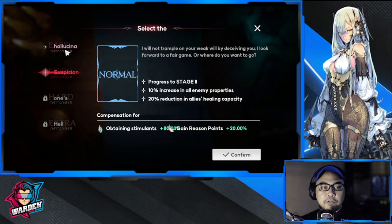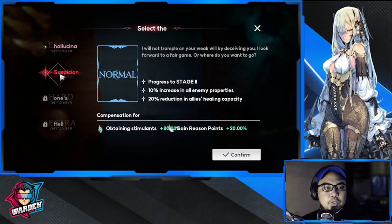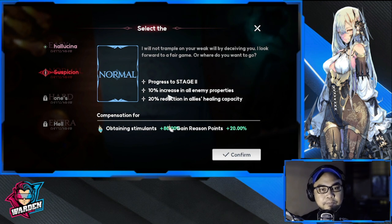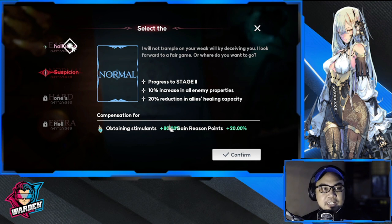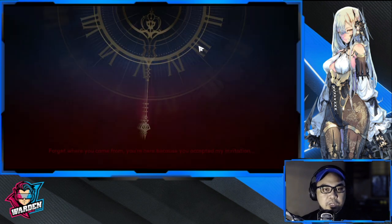You enter your dreams with a total of four difficulty levels. As you go down a difficulty level it gets harder — there's a 10% increase in enemy stats and a 20% reduction in all healing capacity. So it gets progressively harder as you go further down.